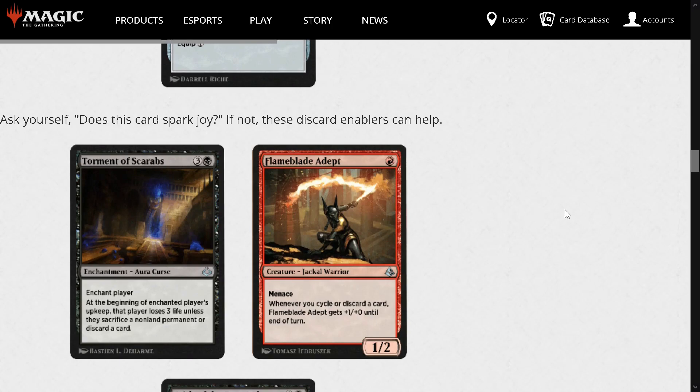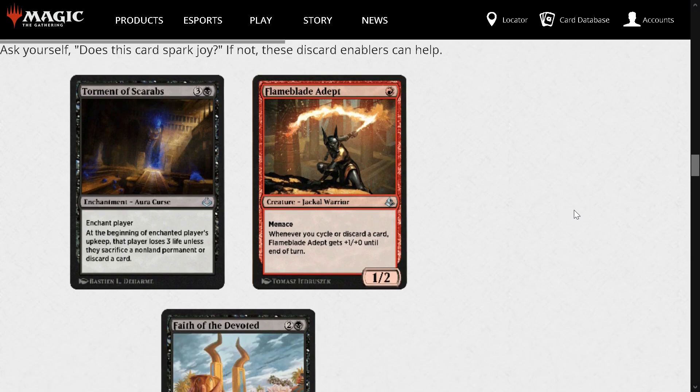Torment of Scarabs — I fucking hated this card during the beta. 3 and a black, Enchantment Aura Curse. Enchant player. At the beginning of the enchanted player's upkeep, that player loses 3 life unless they sacrifice a non-land permanent or discard a card. This thing is brutal — it's a great card. It'll probably see a ton of play. Maybe some Dimir control will spawn from the ashes like it did a long time ago around Torment of Scarabs and the Scarab God.